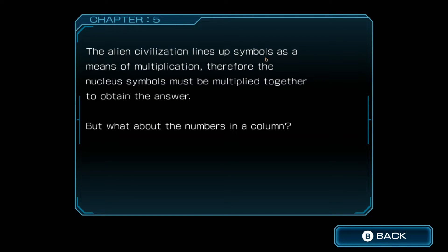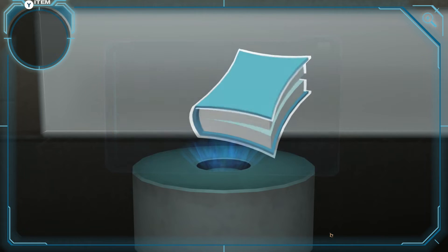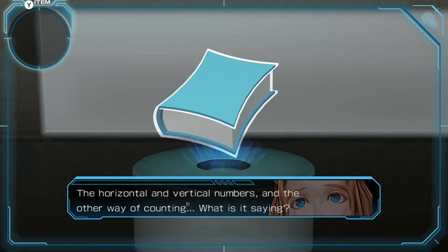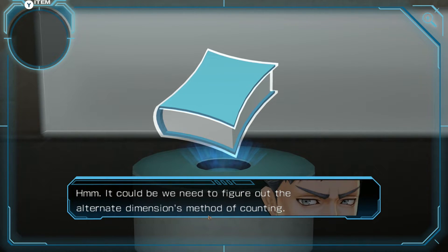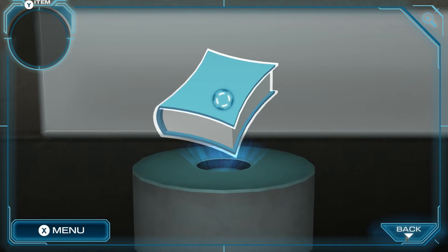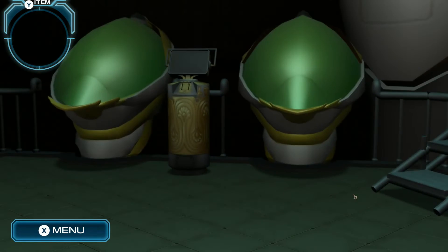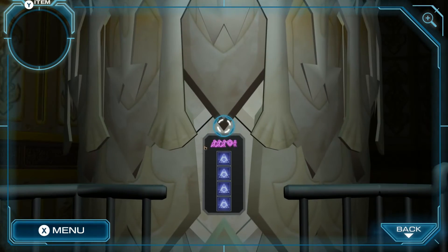So the alien civilization lines up symbols as a means of multiplication — therefore the nucleus symbols must be multiplied together to obtain the answer. Could be we need to figure out the alternate dimension's method of counting. This could be a clue to activating the nucleus. So let's go ahead and open up the nucleus.